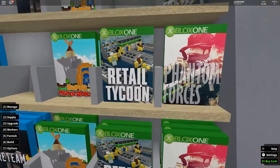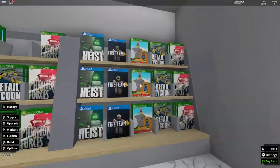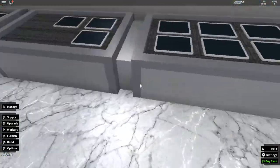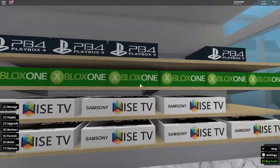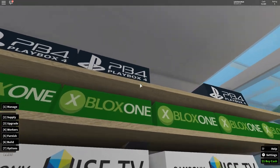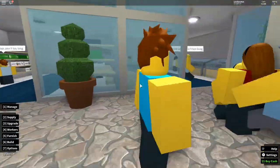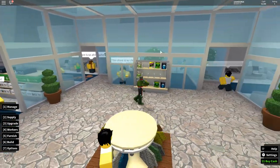This is the game shop - it's really funny. You can actually buy Xbox Retail Tycoon, Phantom Forces, and Heist here. Then here you have the tablet shop, and then the mechanical electronics shop where you have an Xbox, a Playbox 4, and a Samsoni TV. Last but not least, I've got the jewelry store right here.